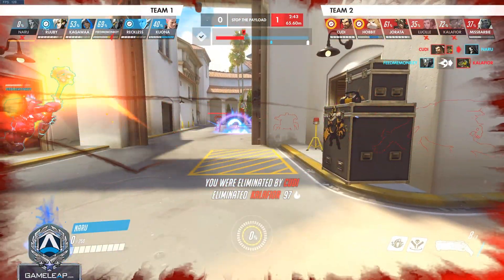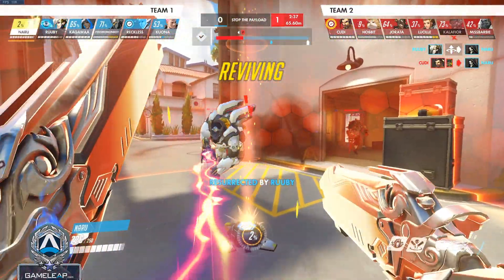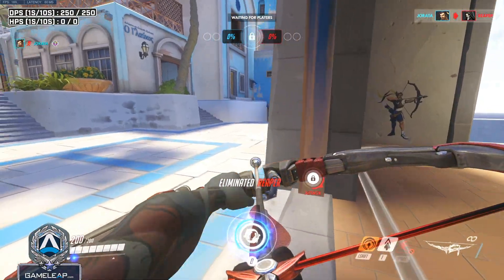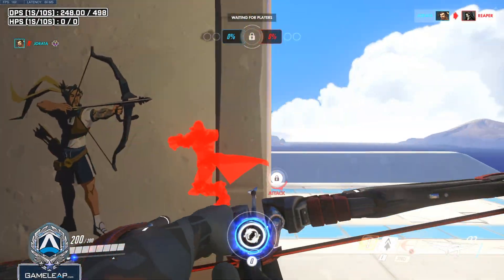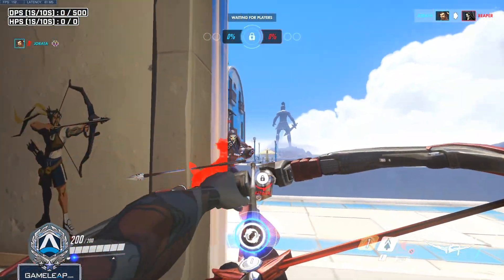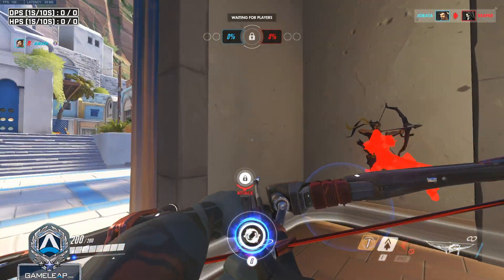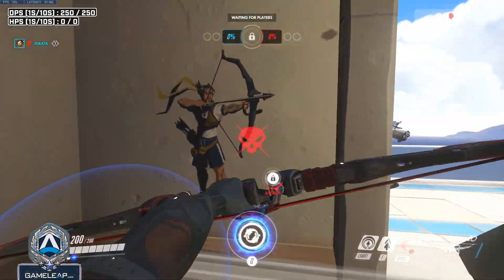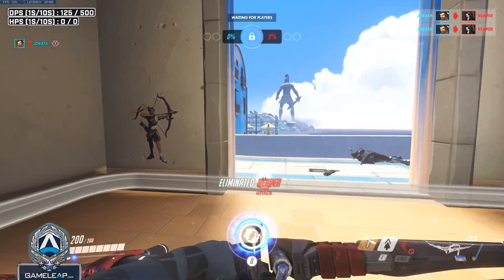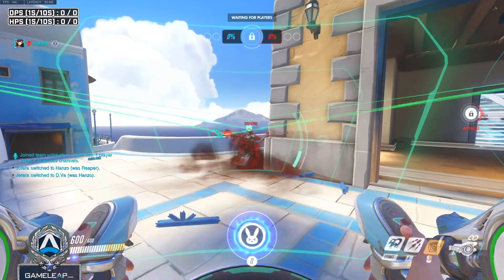You can jump at the last second if you're above 125 HP and jumping in to finish off a low-HP Hanzo — sometimes he'll set up a perfect headshot, so jumping right before that happens gives you a tiny window. But any other time, please do not jump into a Hanzo. Also, do not push into a Sonic Arrow — if you ever get sonicked out, you have to reposition or retreat, because the Hanzo will wall-climb and headshot you. Run away if you get sonicked.